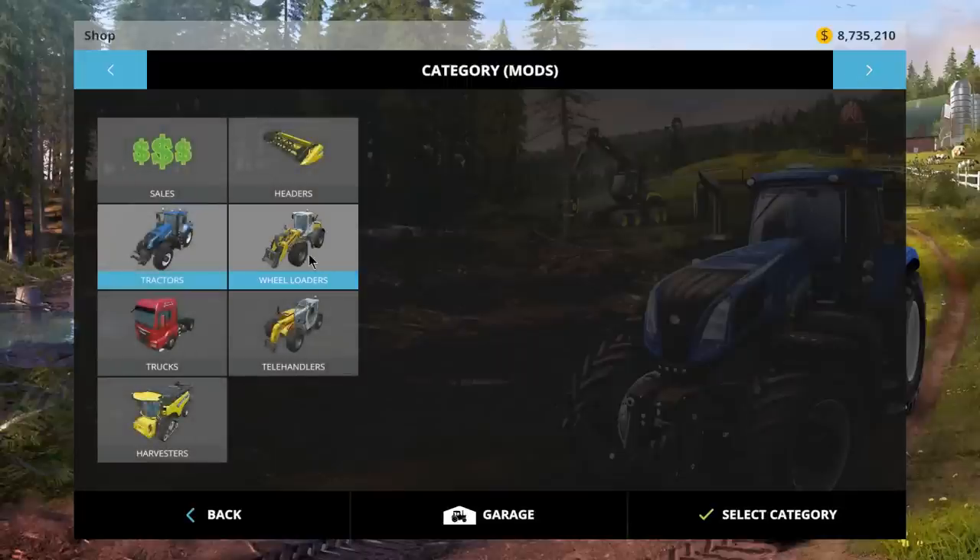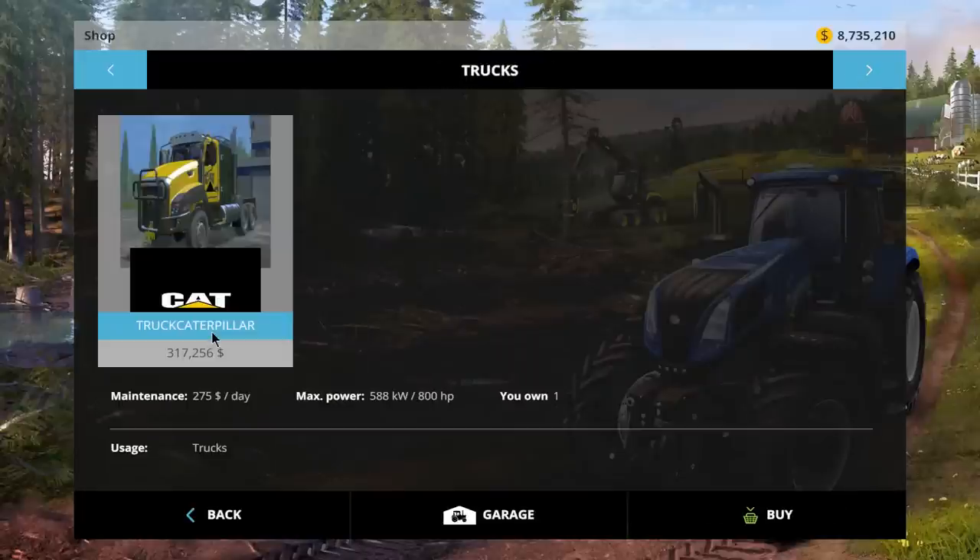Going to the mods and to our trucks. There he is — that is the Caterpillar truck version 1. The file size is 140.4 megabytes, which is crazy. Power is 588 kilowatts and 800 horses — now this thing is a beast. The price is $317,256 in the shop, with a daily maintenance fee of $275. That's about it for now.